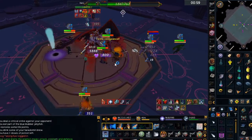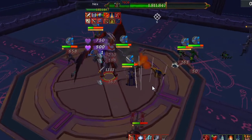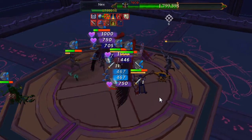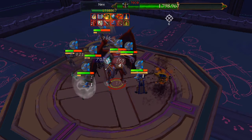Nex's mage hits are a few ticks slower than her almost instant melee hits. Camp melee prayer, and if you see her change animation or notice the attack is a bit slower, change to mage and back to melee right after.